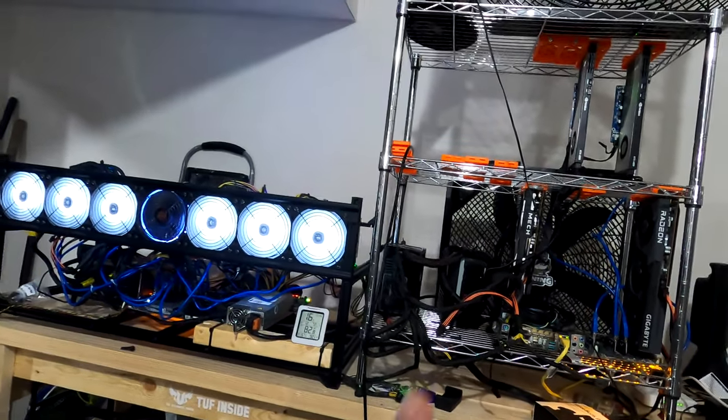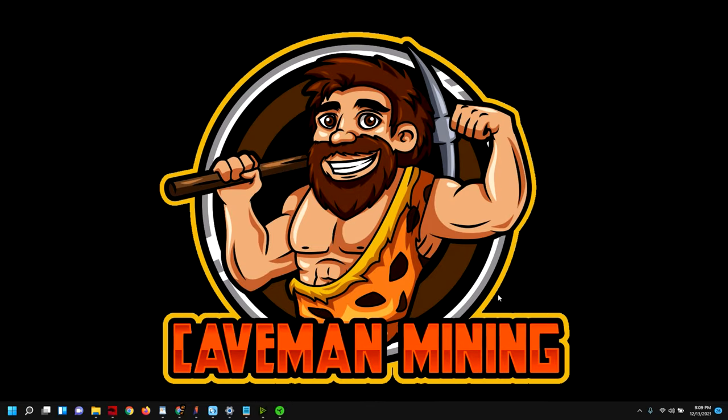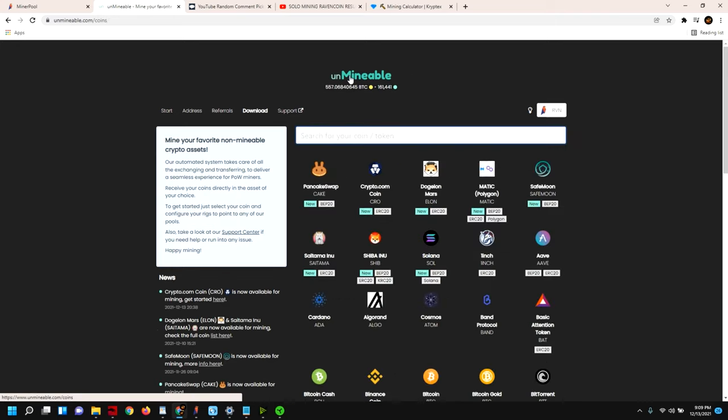We've jumped into the laptop upstairs and the first thing we're going to do is go to Unminable. I want to show you how we can mine Ravencoin in the most profitable way versus mining it outright, and I'll do a comparison. We'll go back to the landing page of Unminable where you'll see an offering of different coins.